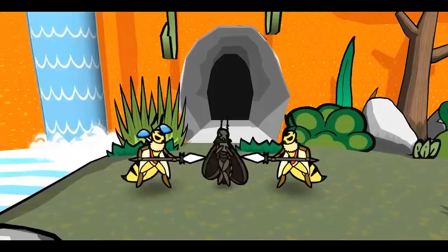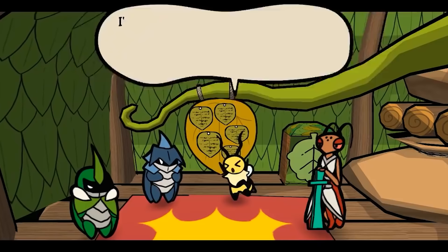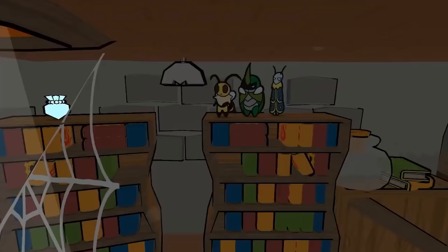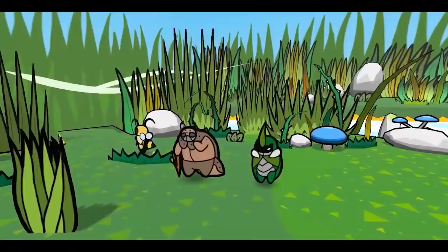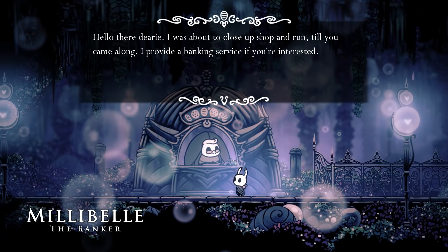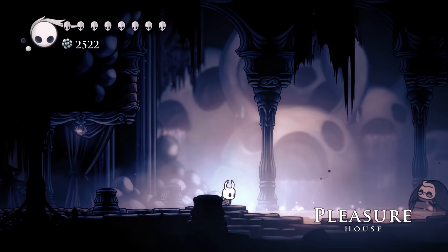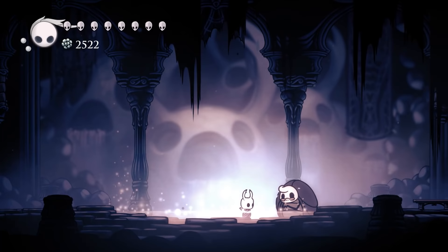Another well-known Hollow Knight reference is from Bug Fables. Bug Fables is a spiritual successor to the Paper Mario franchise, hearkening back to the more RPG-heavy gameplay from the N64 and GameCube eras. At one point, you are able to open a bank account at the Bank of Bulgaria. But one of the characters, V, is hesitant, claiming that the banker might steal their money and go to a hot spring. This is a pretty cheeky reference to Millibel, a bug who steals all your Geo and then goes to a hot spring in the City of Tears. Or it might be a clever reference to the sham that is central banking and modern monetary theory.